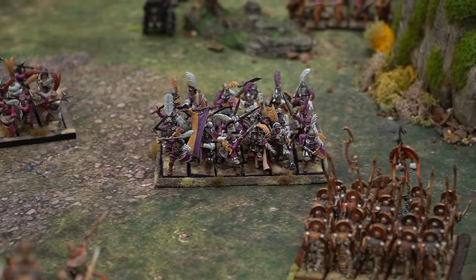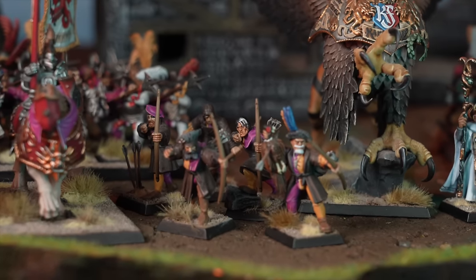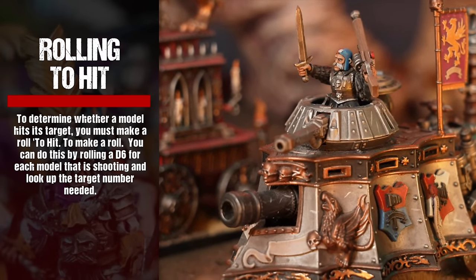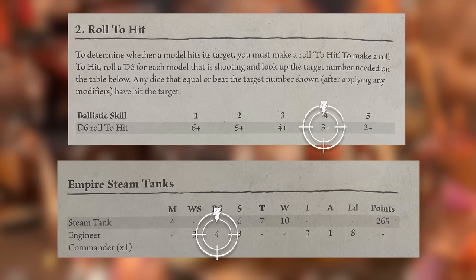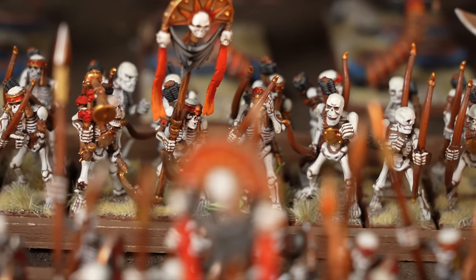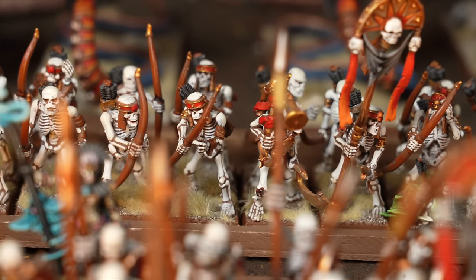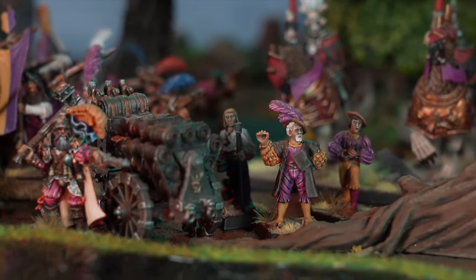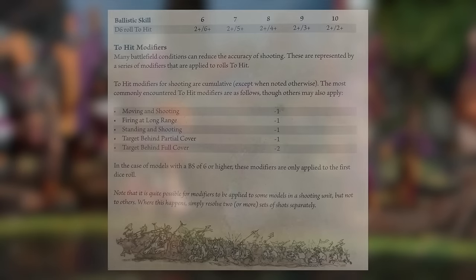A unit can shoot only once per shooting phase, and most models can only make one shooting attack — the number of attacks a model has does not affect the number of shots it can make. To determine whether a model hits its target, roll a D6 for each model that is shooting and look up the target number needed on the to-hit table. Regardless of a warrior's skill, a roll of a natural 1 is always a fail. Many battlefield conditions can reduce the accuracy of shooting — to-hit modifiers include: moving and shooting gives minus one, firing at long range gives minus one, standing and shooting gives minus one, partial cover gives minus one, and full cover gives minus two.